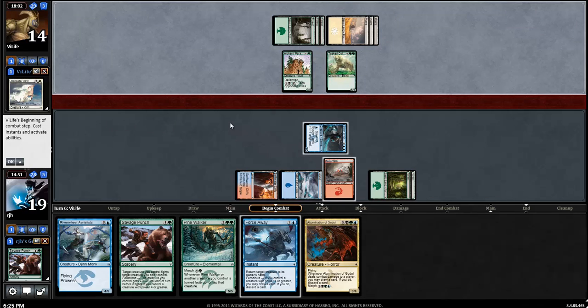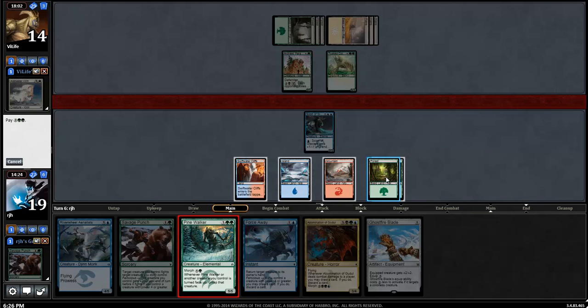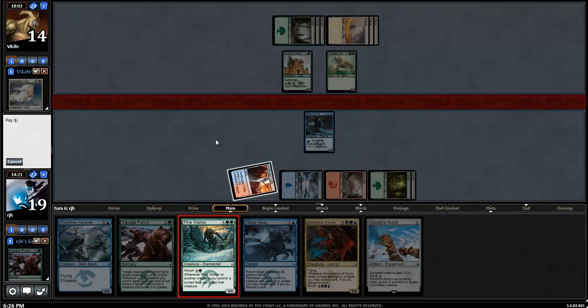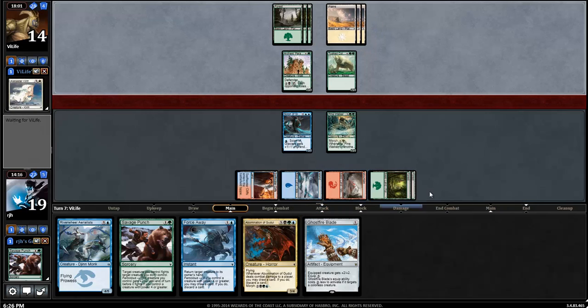Here comes a Tusk Colossidon down - that's a big boy. Ghost Fireblade's nice. Do I do another Savage Punch? That seems pretty bad since it will be a 2-for-1. It just means we're taking 6 damage. I think we just play the Pine Walker down - I can trade with the Tusk Colossidon. It also puts a lot of pressure back on my opponent. I could play a Morph on Ghost Fireblade, but that's more like our win condition - get the Ghost Fireblade on the Abomination.